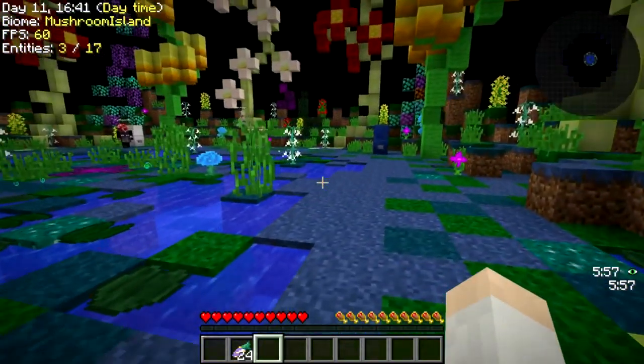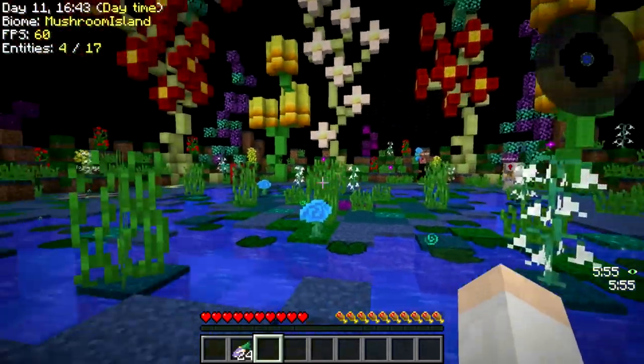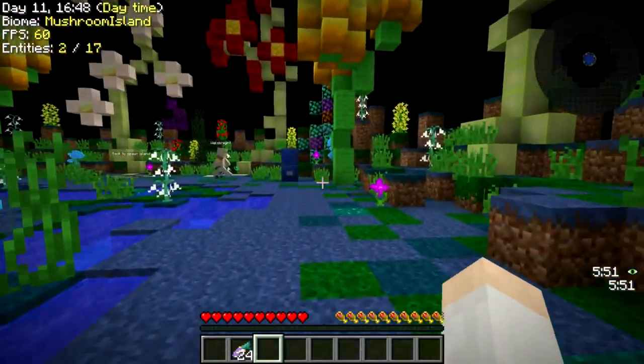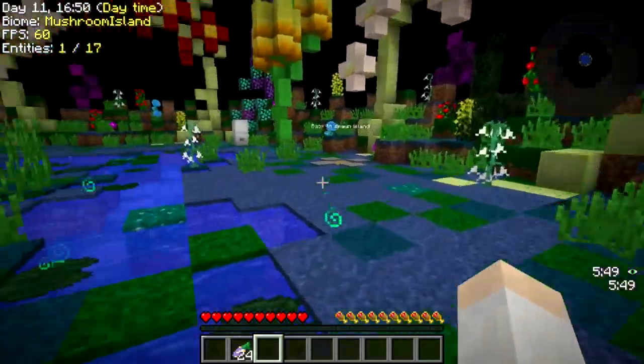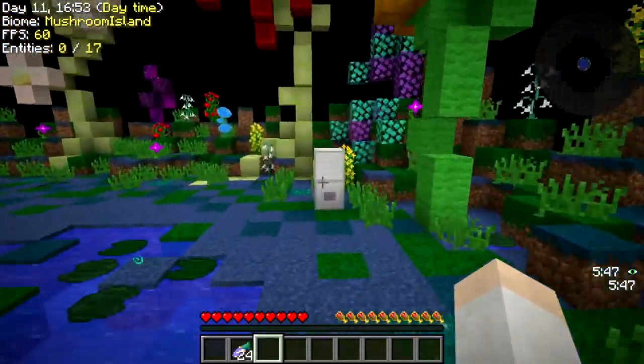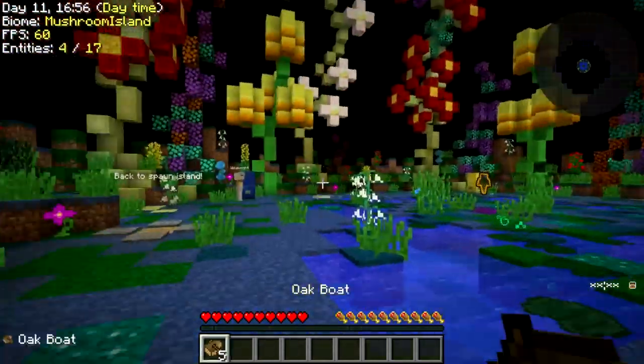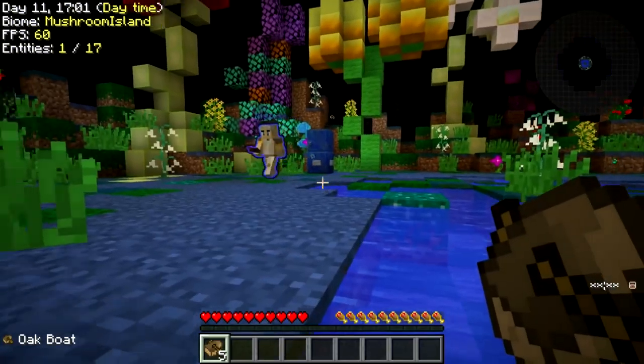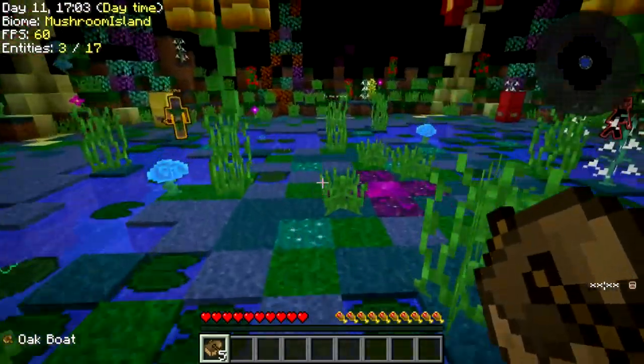Oh, this is where we pick the colour. It is the old one, isn't it? Chisel and bits. Has to be red for me. I will be blue. I will go with the white team. I'm gonna go with gold. All right, I get my five boats and then we go to the arena, right? I'm golden. I'm orange. Amazing.